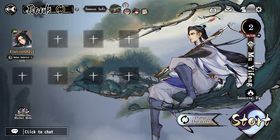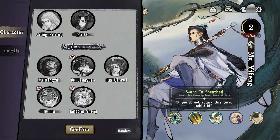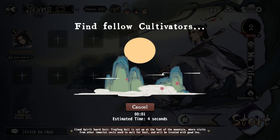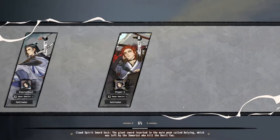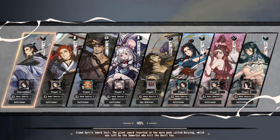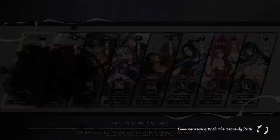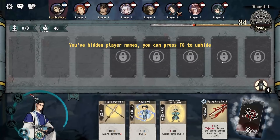We're going to jump in and start a character. Let's keep this character — this is Mu Yuxiang. I'm going to butcher the names a little bit, but we're going to learn as we go. There are a whole bunch of different characters available; I can't remember exactly how many but there must be around 20 or so.